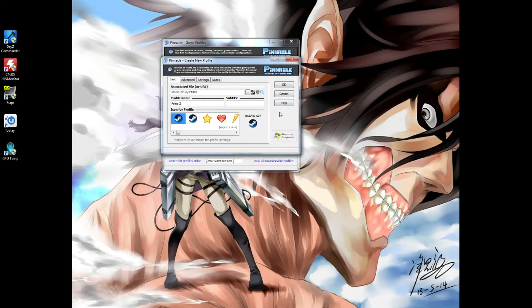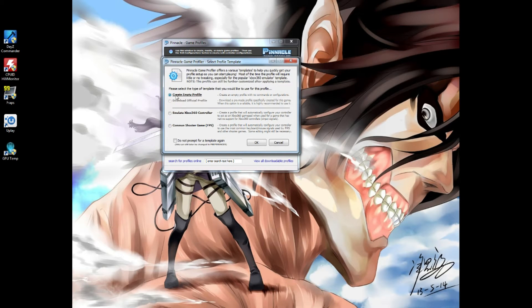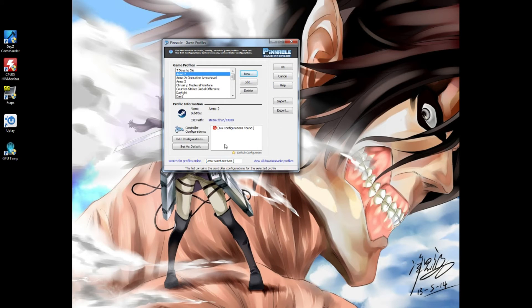Let's make an Arma 2 one. I don't have an icon for it so it'll just show up as Arma 2, but it has the title there. Now if you're like me, button placement is very important. If you go 'Emulate 360 Controller' it's gonna put certain buttons in certain areas that are a pain to hit, so I'd rather make my own. Click 'Create an Empty Profile' and hit OK.